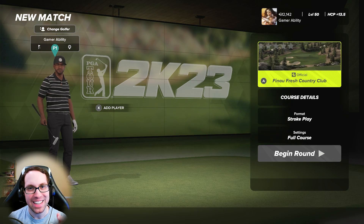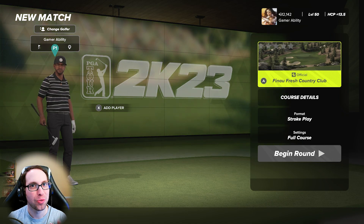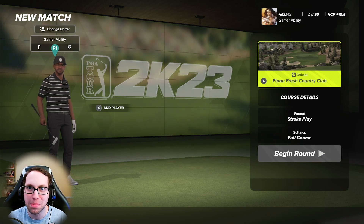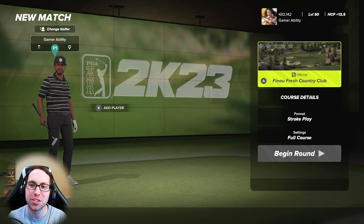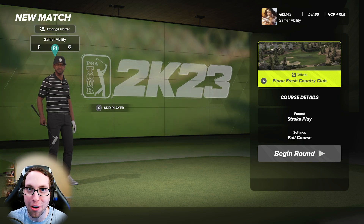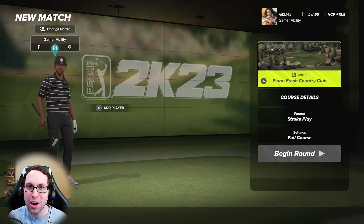What's up everyone, Sixpenny here and today we have an exciting course showcase because we have a new official golf course that just dropped in PGA Tour 2K23. What's really cool about this one is it is Tony Finau's dream golf course, designed by the legendary designer Victory Lane Sports — one of my favorite designers in the PGA 2K series.